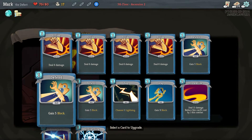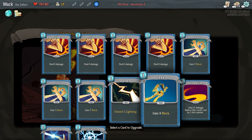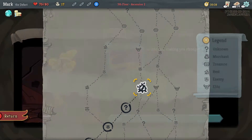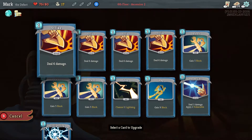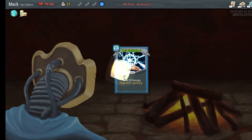Just a free card upgrade. I think we'll upgrade Streamline. We need a big damage card, and we're only down one hit point, so we're definitely going to smith here. I'm going to upgrade this card to do 10 damage. This is one of those situations where the text blocks the card effect — some of these upgrades will actually affect the cost of the card, which you can't see.